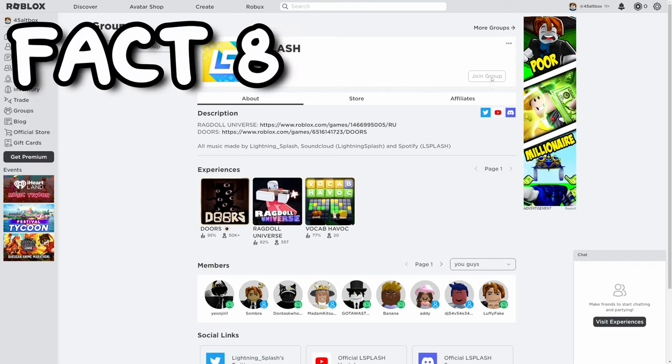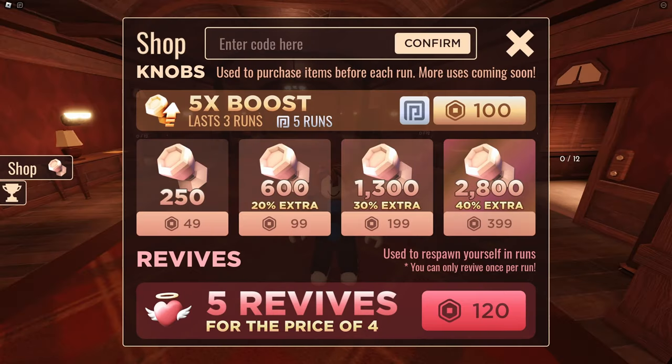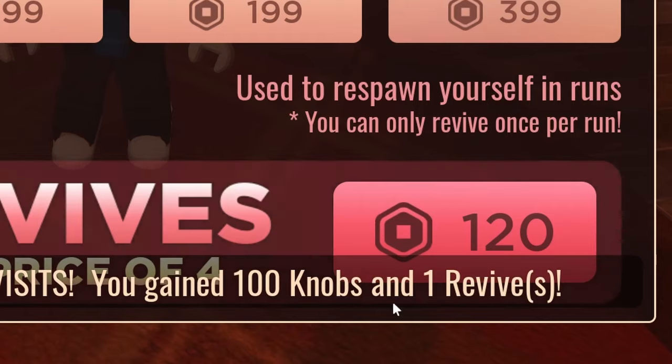Did you know that by joining the game's group called L-Splash, you will receive an extra life? Or that the in-game code called the 100 million visits, you will also receive an extra life?